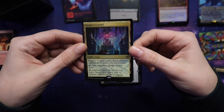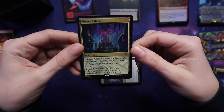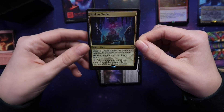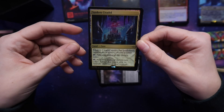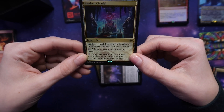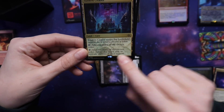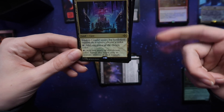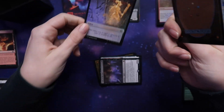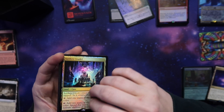A Sunken Citadel — it enters the battlefield tapped. Choose a color, add one mana of that color, or add two mana of the chosen color spent only to activate abilities of land sources. I've not seen this kind of card before — that's really cool. And a copy token — I like that a lot. It's a really cool land.